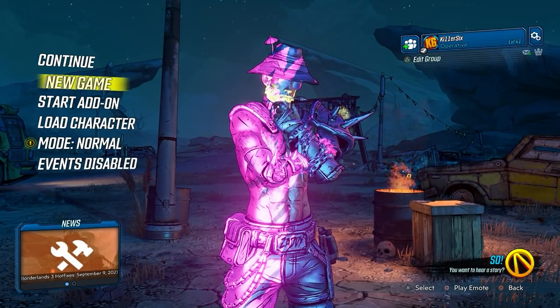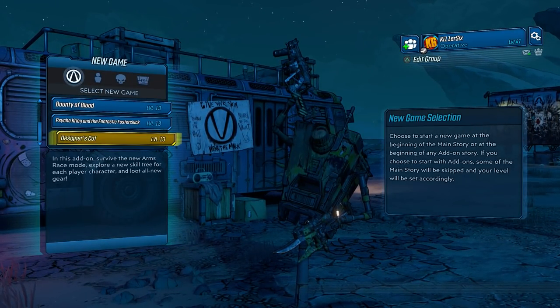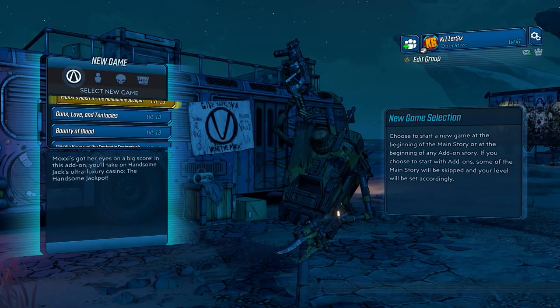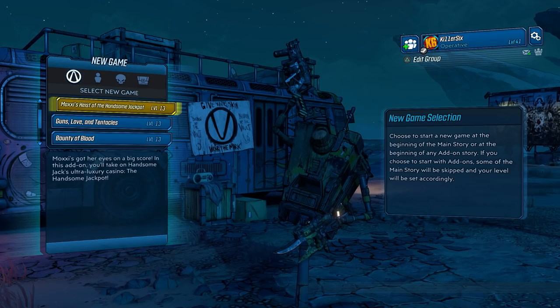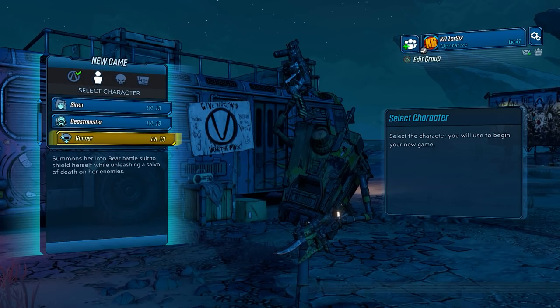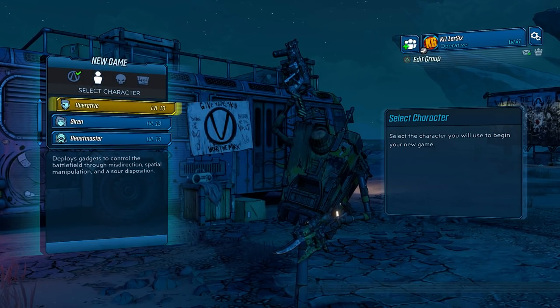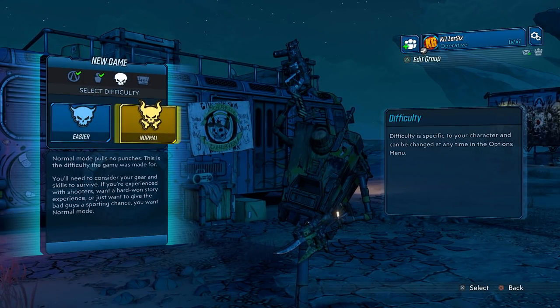Step 1: click new game, and then select any of the level 13 DLC options. Handsome Jackpot is the fastest. Don't worry — it's not going to force you to go into the DLC and do anything. Since this is just a mule, select either Operative, Beastmaster, or Gunner. You don't want to choose the Siren because her vault is the furthest distance away from spawn — it's not much, but it's a little bit.